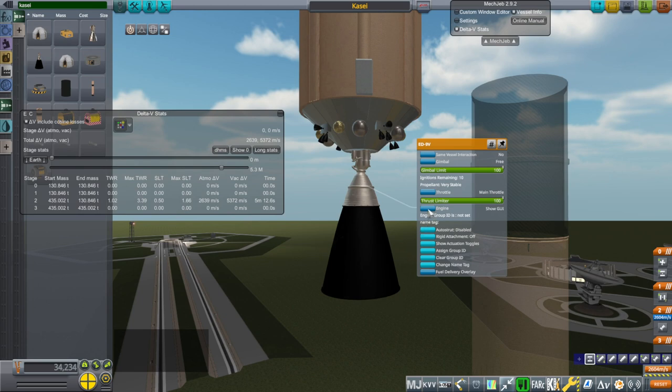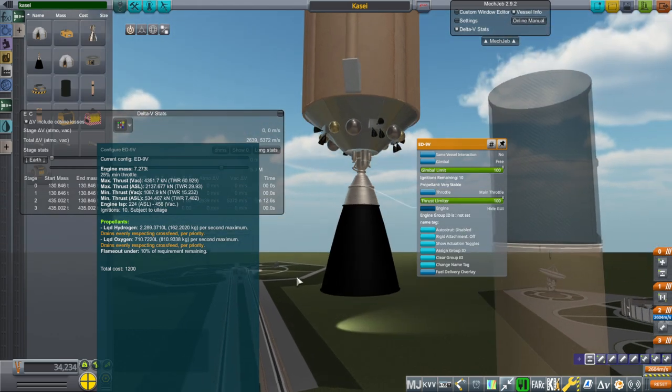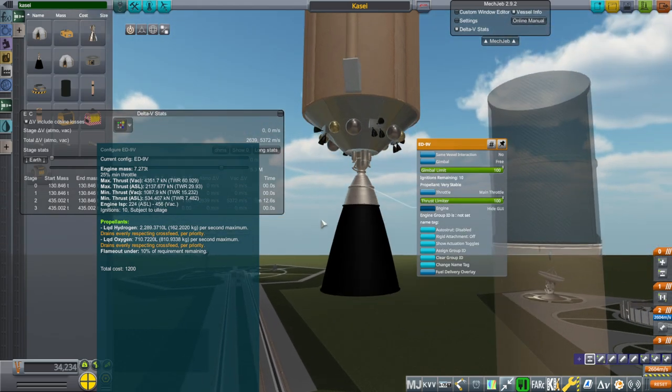It's also physically smaller because when you increase the chamber pressure, you can get the same thrust from a smaller size. However, I've not changed the mass of the engine in this case — I've kept the mass as it had been.